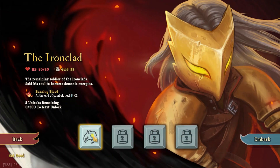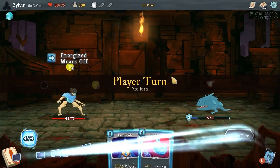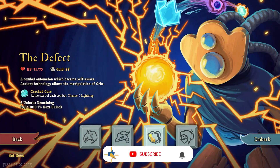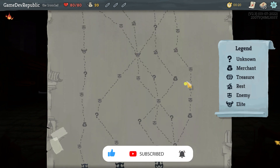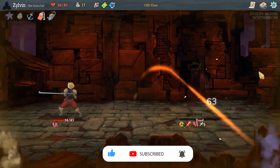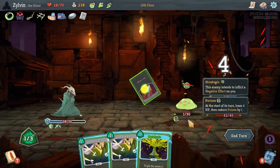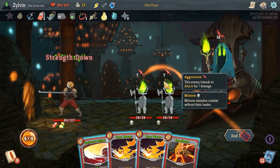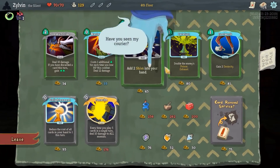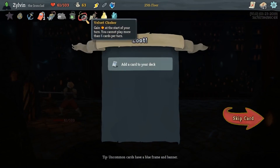Slay the Spire fuses card games and roguelikes together to make an extremely fun and very addictive single-player deck builder. The player, through one of four characters, attempts to ascend a spire of multiple floors created through procedural generation, battling through enemies and bosses. Combat takes place through a collectible card game-based system, with the player gaining new cards as rewards from combat and other means.